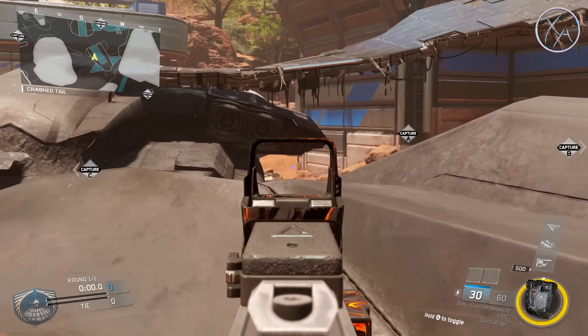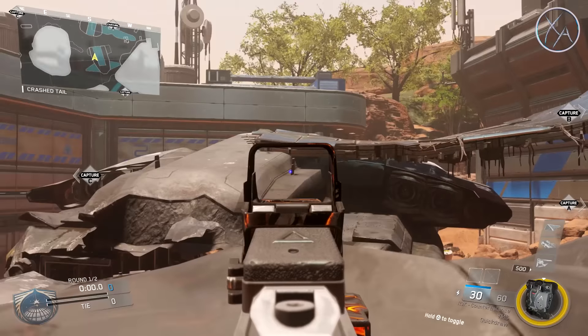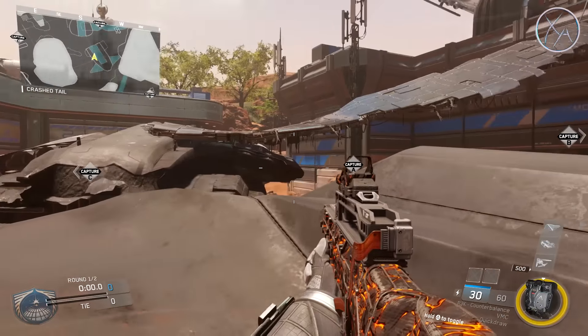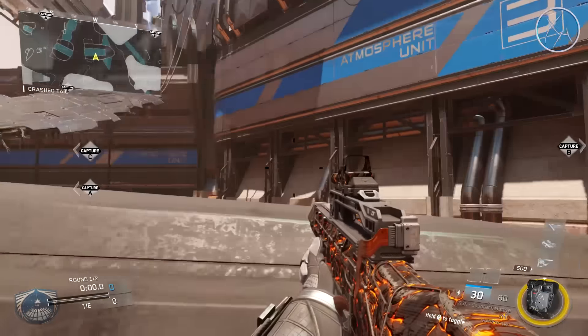Also if you crouch right here, you get a nice line of sight to that corner where a lot of people like to come around when they come off A spawns, which is excellent. And you're also completely covered from that window over there, which is a really common spot for people to sit. So you don't have to worry about that at all — just people flanking and again up on the cliff.